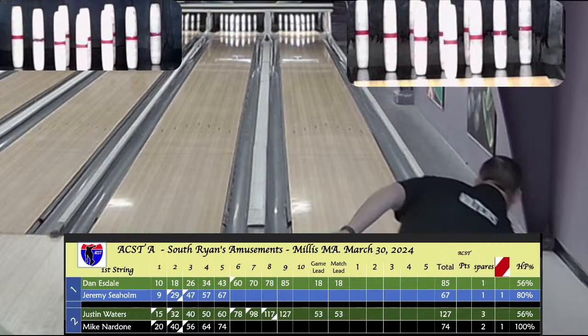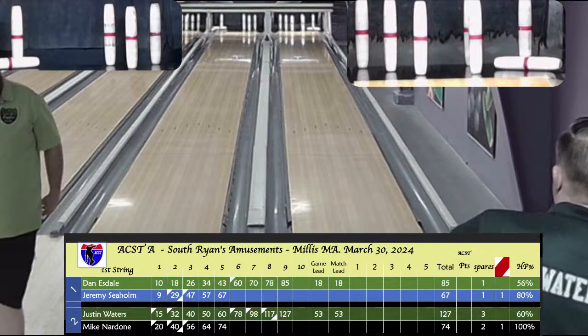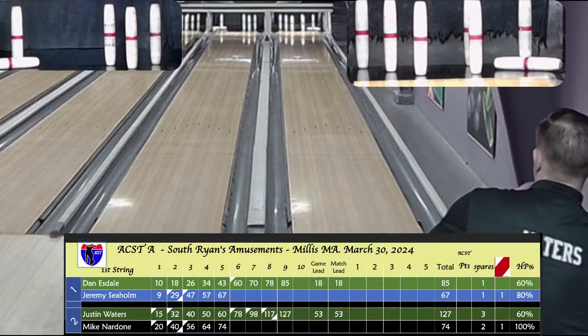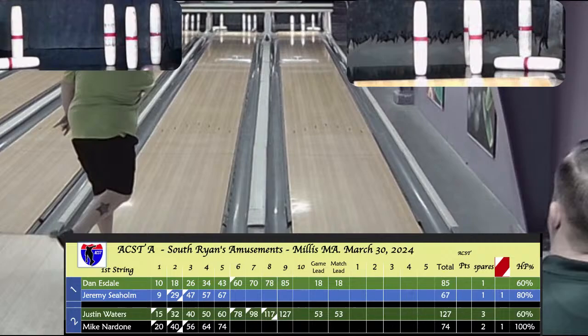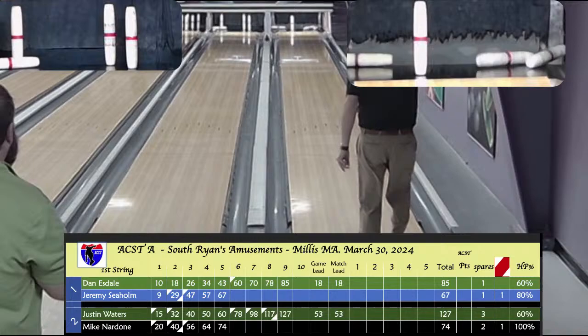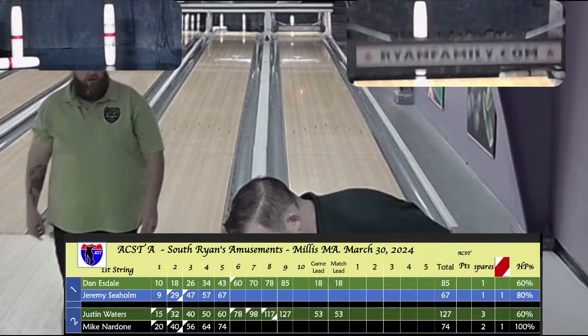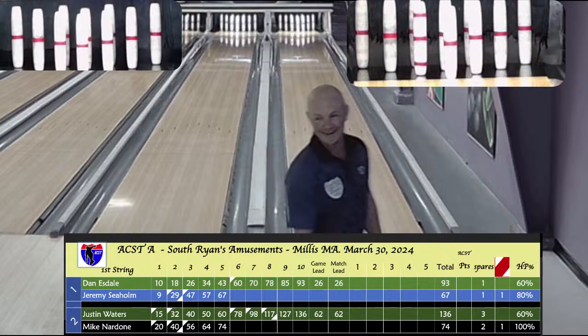Waters will be open. Esdale goes too far to the right, so he'll be under 100 for this game — not typical of Dan, but he had a lot of splits, five splits total including four straight to finish. Millis is a hot house and we get a lot of splits here on the head pin — a mixed blessing. Waters finished with 136. That means he has a 62-pin lead as Mike Nardone comes up to finish his back half. Seholm only needs 27 to win his first two ACST pins.